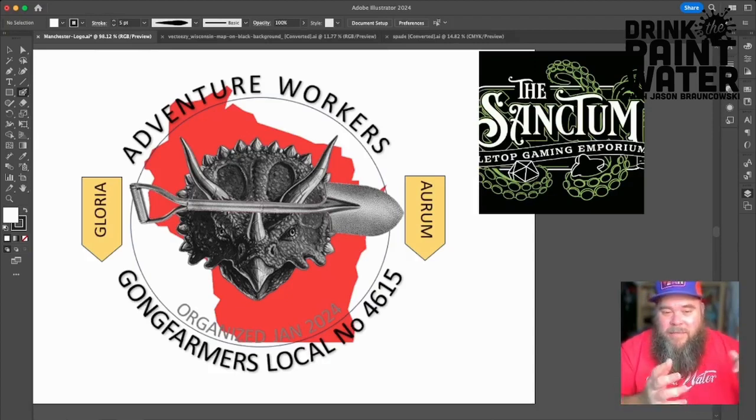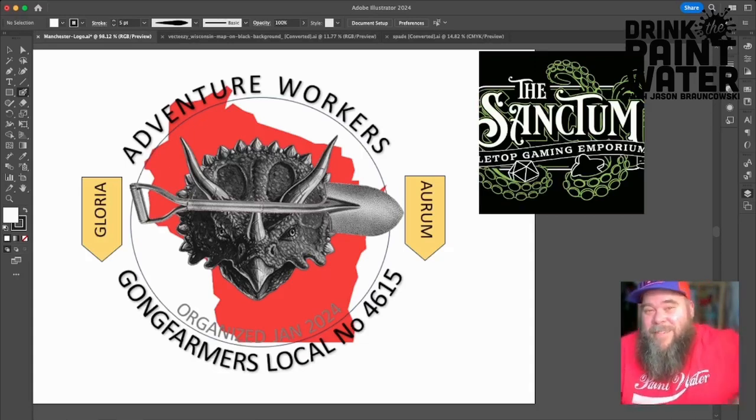They've got a shovel, and he wanted 'Gong Farmers Local Number 4615' — not sure what the number means, but I'm sure it's some kind of inside joke. Then 'Adventure Workers,' and 'Gloria and Aurum,' which — I never took Latin — but I can probably contextually guess to be Gold and Glory, which is what many role-playing game adventurers are out for. And then in the back, there is the silhouette of the great state of Wisconsin, in which both Mark and I currently reside — not together; I've never actually met him, but he seems like a super guy.